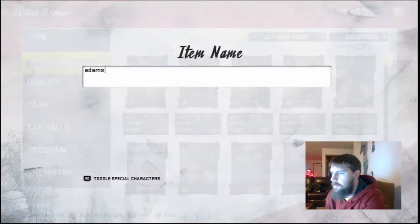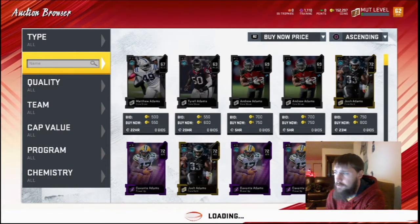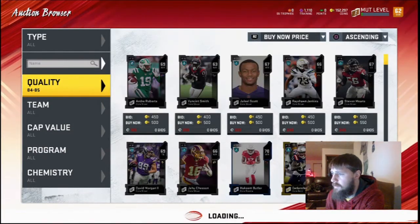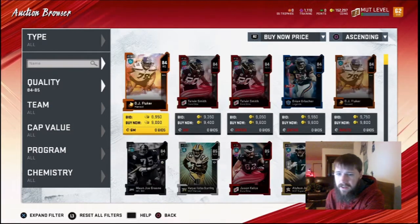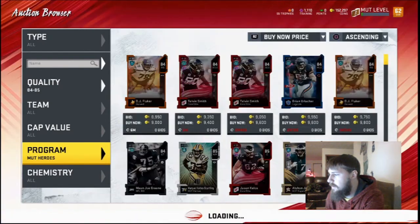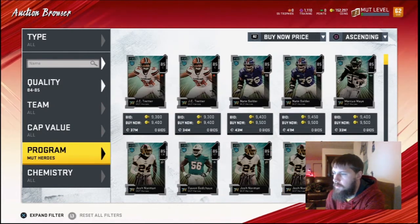I think we can make him pretty quick too because Marcus May's price went way down. I think he's down like $9,500 — under $10,000 now — which is insane because he was like $80K the other day. But since he's in the re-rolls, he went way down.